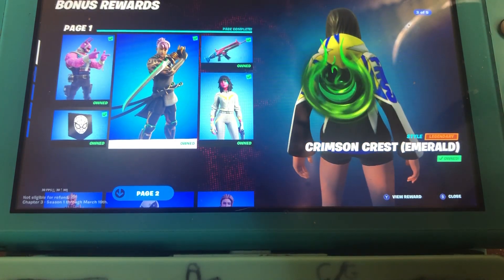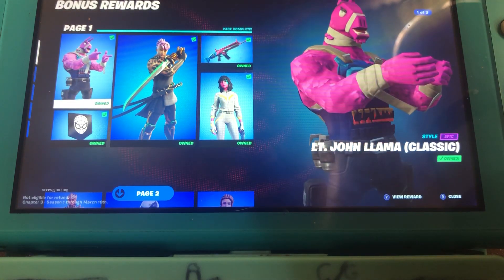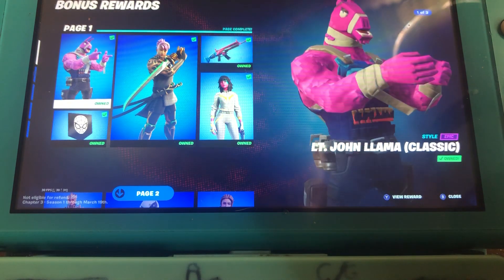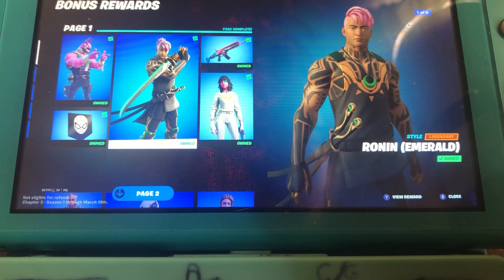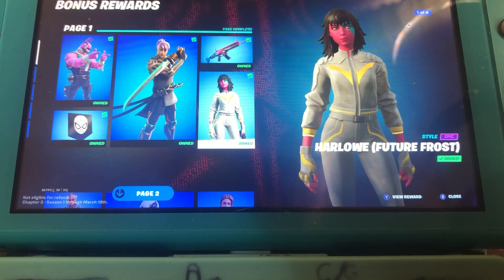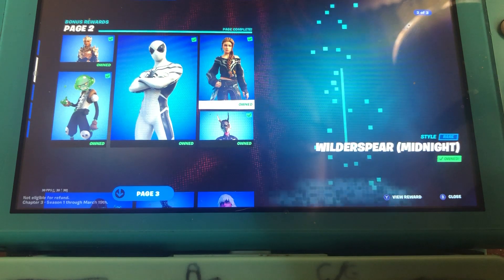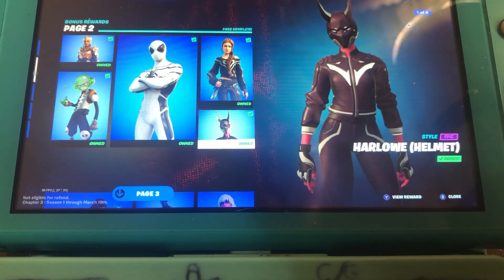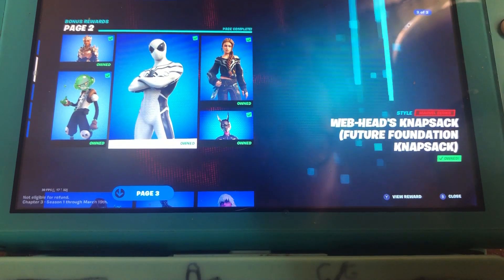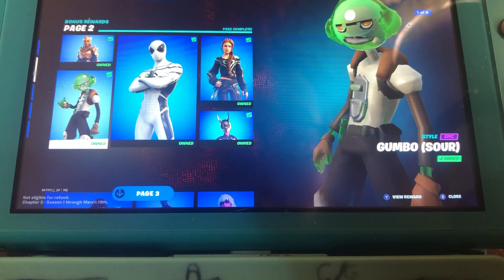Hello everybody, welcome back to another video for the battle pass. Right now we're on the bonus rewards. We got the Classic Luke, the Lieutenant John Llama, the Emerald Ronin, the Future Rab, the Future Frost of Harlow, Midnight Haven, Helmet Harlow, the Future Foundation Suit style of Spider-Man, the Headpiece for Shanta, and the Gumbo Sour style.